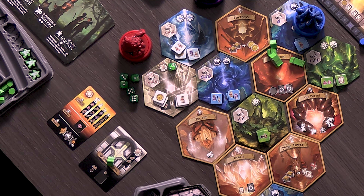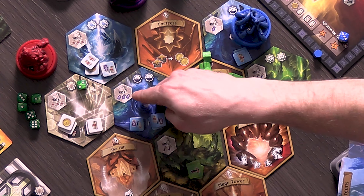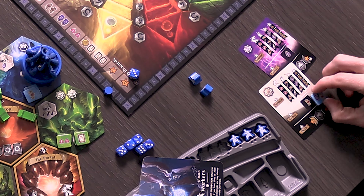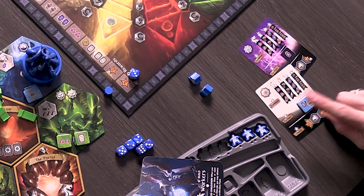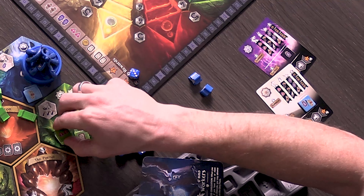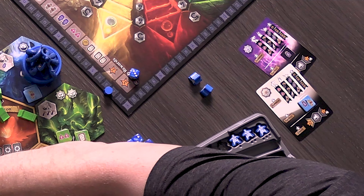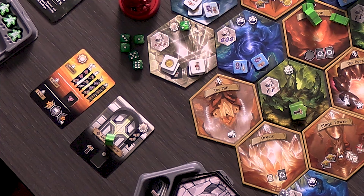The game continues until all the tiles are gone or all your dwellings are gone, then you tally up points. When you visit tiles, you can spend them for shown resources or make it your gather space and upgrade it — so instead of just getting a scroll, you might get a scroll or a potion, or two gems. Some tiles even have a slot to add an upgraded spot, but you need to be highest on one of the tracks to claim it.